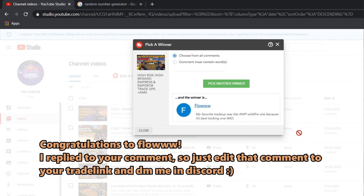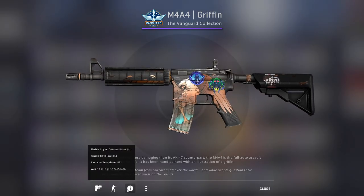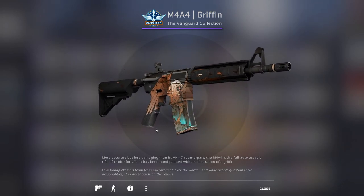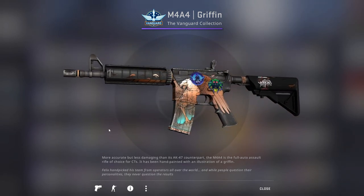Before we start with the video, congratulations to Flo for winning the AWP Atheris giveaway. So just follow the directions on the screen to claim your prize. Also, I will be giving away this 0.17 float M4A4 Griffin in my next few videos, so check out the pinned comment down below if you want to enter.